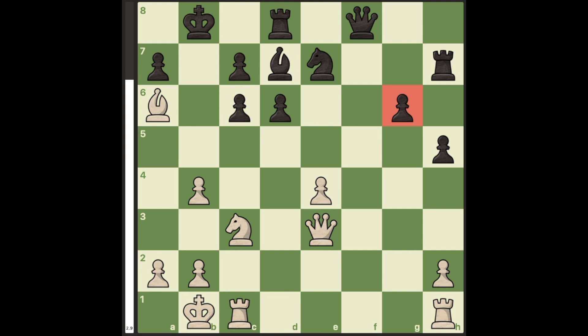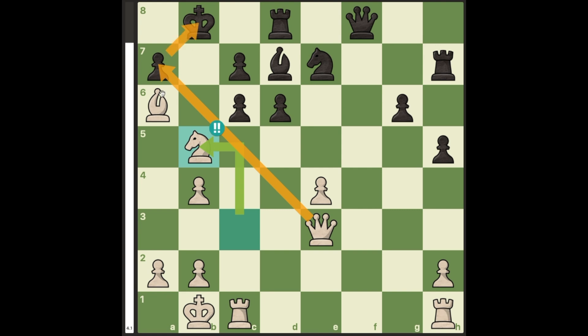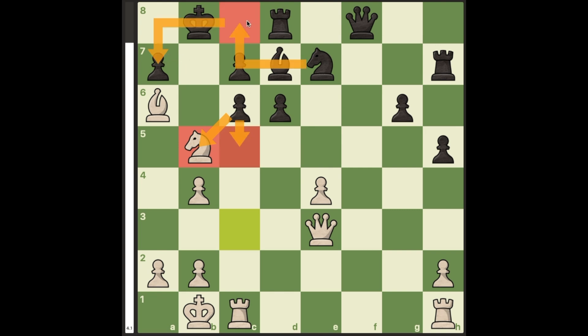This is a very mind-blowing strategy, starting with the brilliant quiet knight sacrifice knight to b5. The threat is now queen takes a7 checkmate, and black has 3 logical replies to this: pawn takes knight, pawn to c5, or knight to c8.